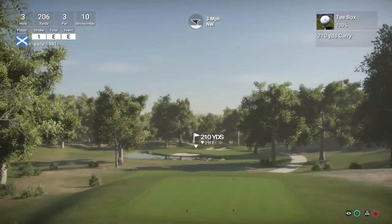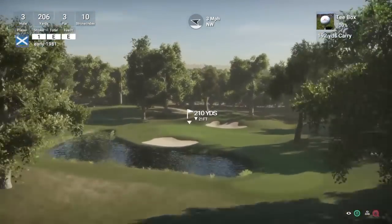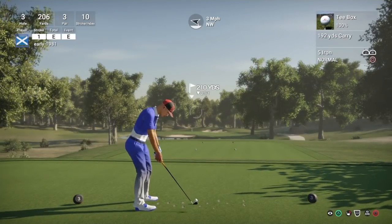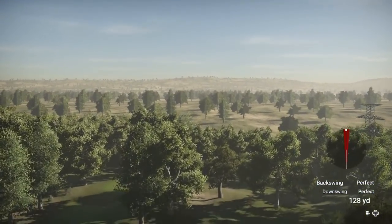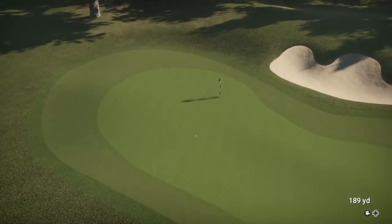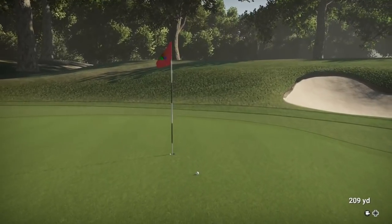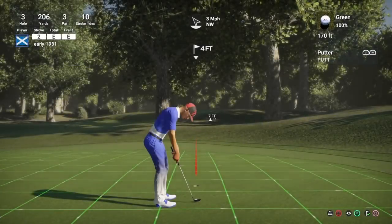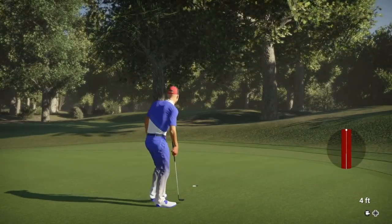Hole three is a par three, stroke index 10, playing 206 yards, 30 mile per hour wind. Coming down to the five iron - going to let the wind take us right. The green does slope to the right, so I'm hoping my ball kicks right and runs up towards the flag. Flawless swing - I'm so happy with my swing at the moment. This could go in - just going to turn a bit too much, but we've played that really well. We should be left with about a four foot putt for the first birdie of the round - and it is!